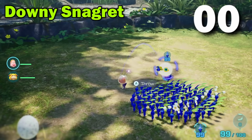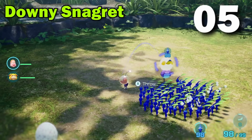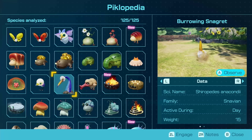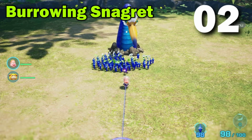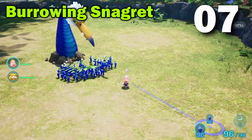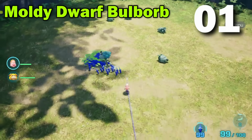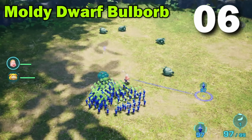Downy Snagret. Get in there. What is she taking down? One? I ain't gonna cut it. The Burrowing Snagret. He's eating. He can't reach me, right? The Moldy Dwarf Balborb. Yeah, we don't need to use White Pikmin.